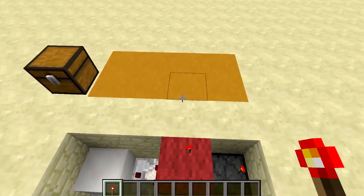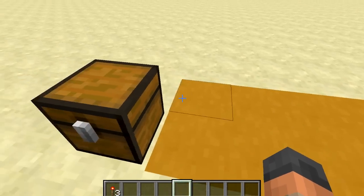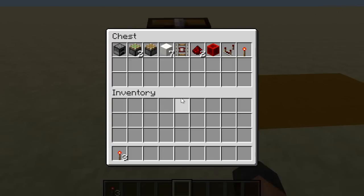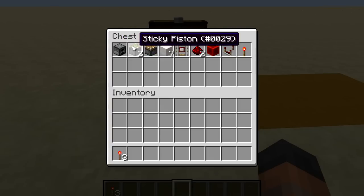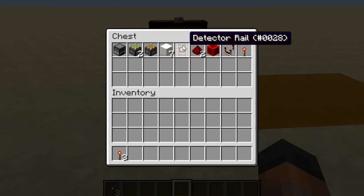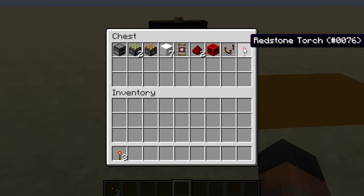For the sake of this tutorial I'm going to build it above ground so it's nice and easy to see what we're doing. To build this you're going to need the contents of this chest: a furnace and an item to go in the furnace, two sticky pistons, a piston, seven building blocks, a detector rail, two redstone, a block of redstone, a comparator, and a redstone torch.